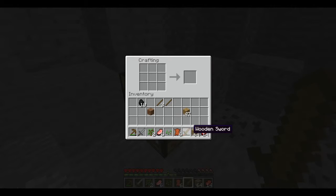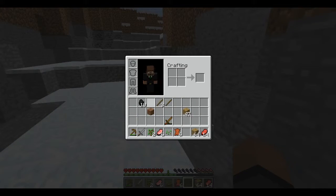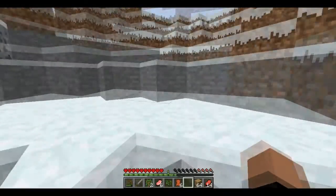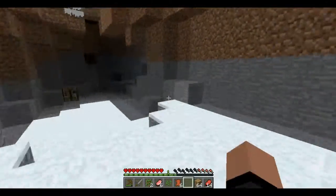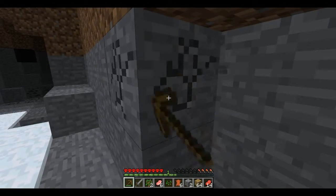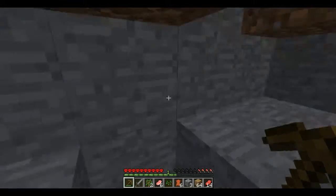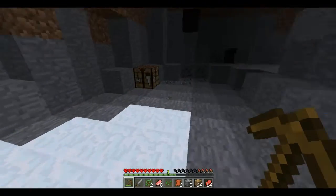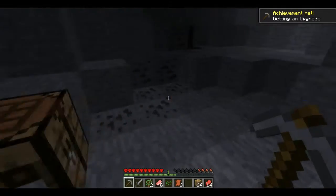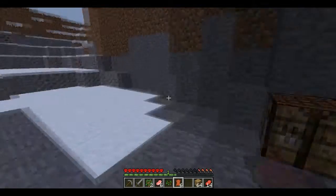It doesn't delete stuff - okay, might not delete tools. Let's try it with dirt. No, okay. I guess it might only work in creative mode. Let's get some stone - this is what I was after. There's a zombie nearby, might be a cave or something here. Okay, two sticks left, should be alright. It's getting dark so we need to start sealing things off.